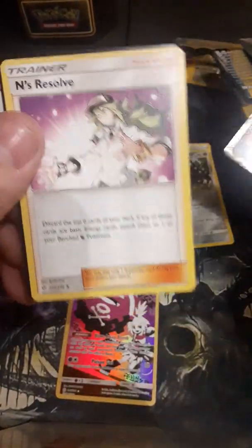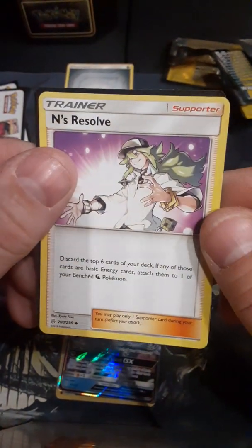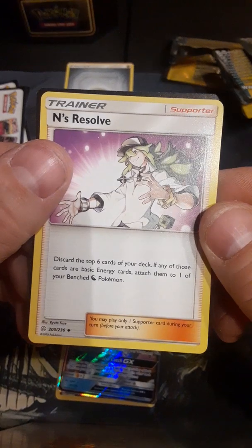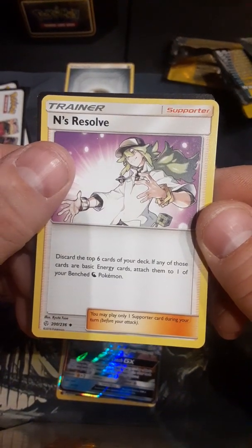Looking in his eye, he might be a zombie. All right. Ends Resolve — just got the top six cards of your deck.